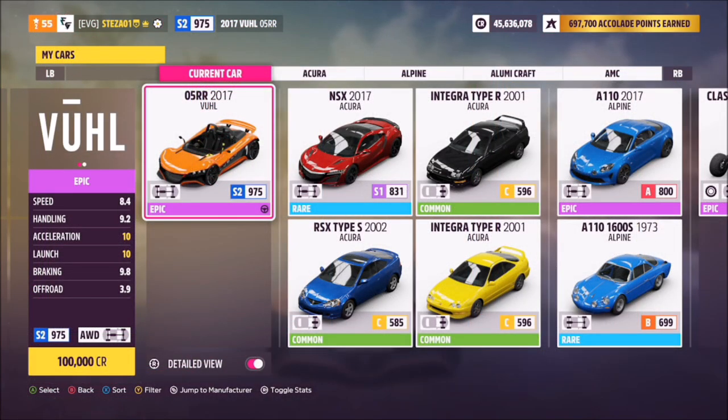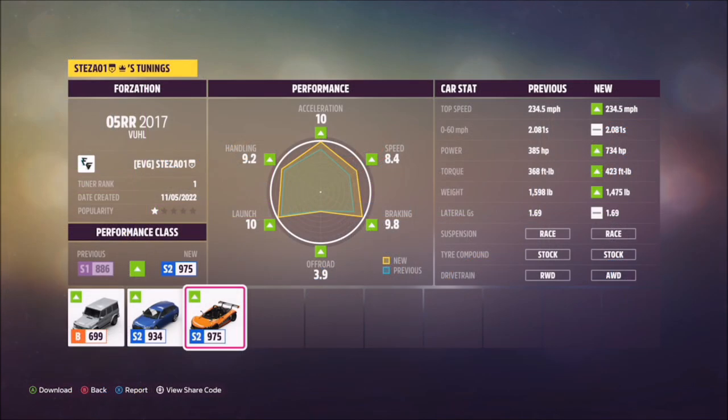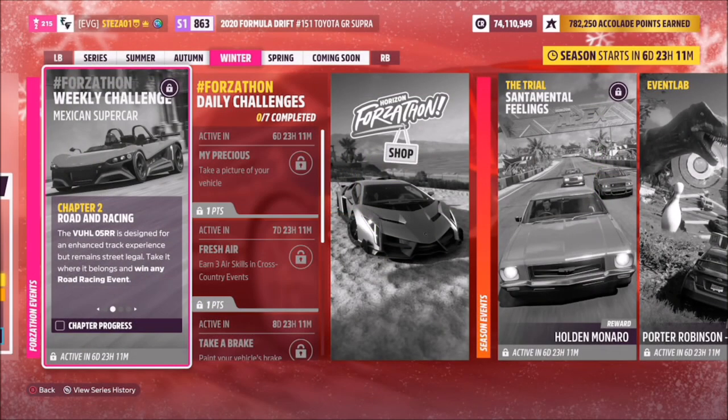This is the Vuel 05RR — it will set you back 100,000 credits, but of course you can always pick one up from the auction house. I've created a tune called Forzathon; the share code for this one is 112900176, and this should hopefully make your life a bit easier.